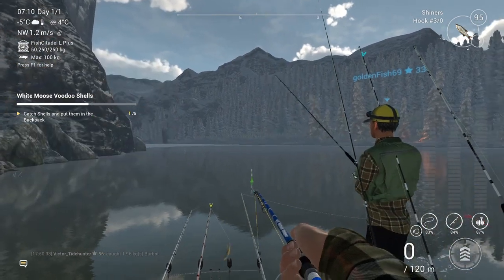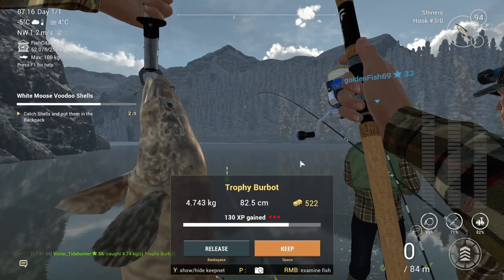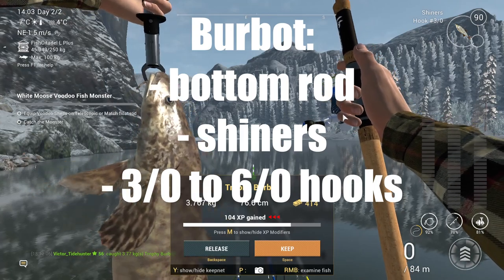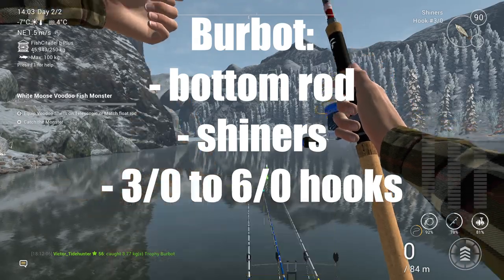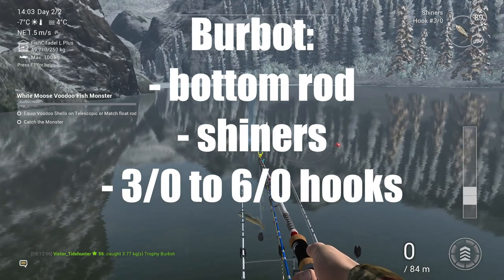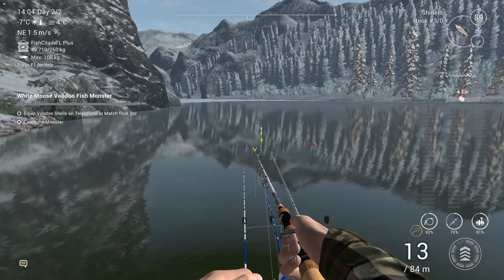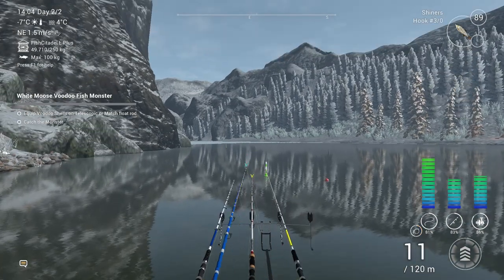First of all, fishing and catching fish on this spot is very easy. Overall on the map you're going to need bottom rods, maybe just one float rod, and of course a spinning rod. Except for that, bring a lot of different types of hooks, shiners, and going from one fish to the other you will see what baits you're going to need.